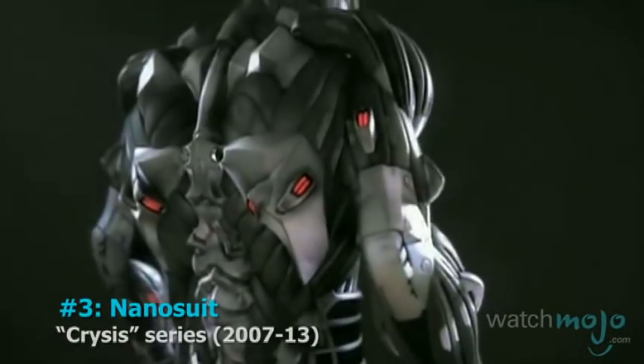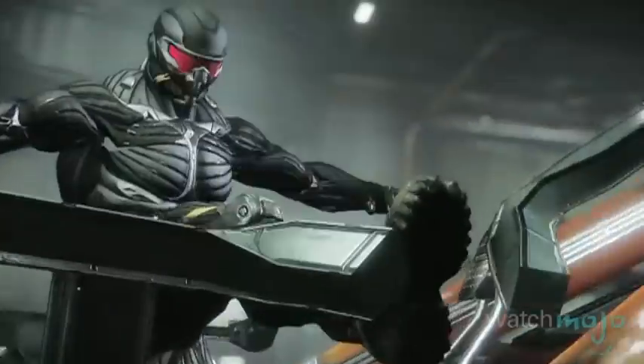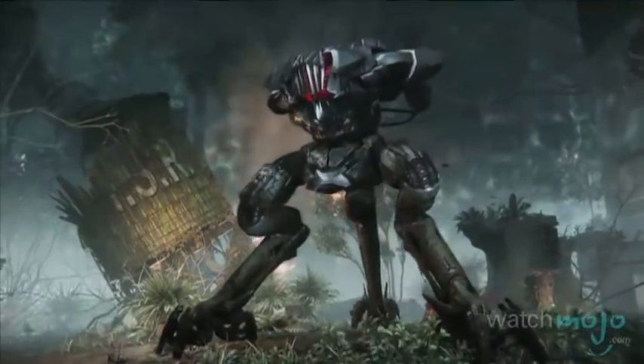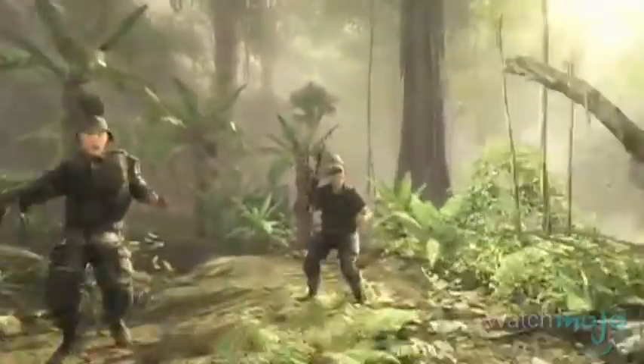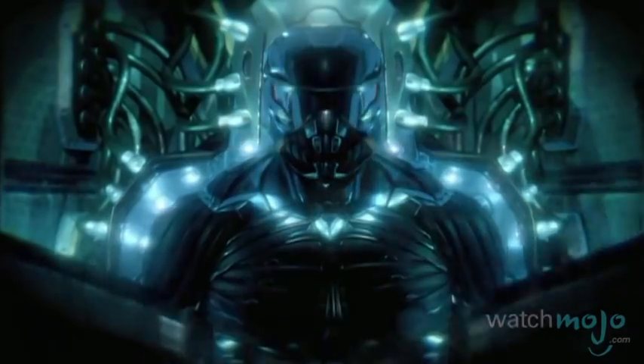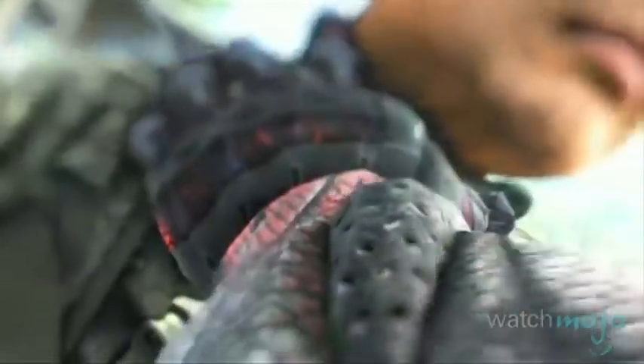Number 3: Nanosuit from the Crysis series. Whether it's your speed or strength that you're looking to amplify, this suit will help you out. Reverse engineered from alien technology, the nanosuit creates a symbiotic relationship with its user to create the perfect soldier. Those who find themselves inside a nanosuit can run faster, jump higher, sustain more damage, and even become invisible for short periods of time. Plus, there's a sweet voice that goes with it to make you feel like a total badass whenever you access these awesome abilities. All this power comes with a price though, because the hardest thing about wearing it is taking it off.